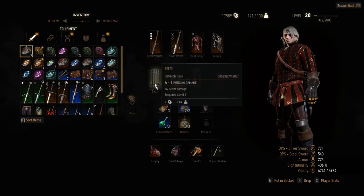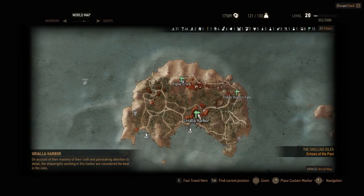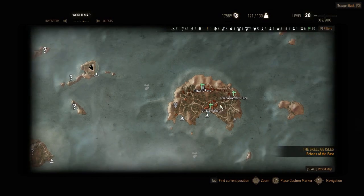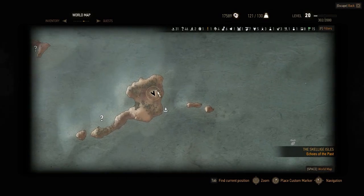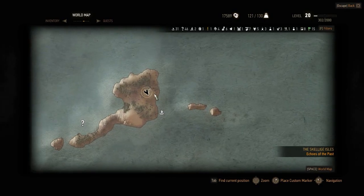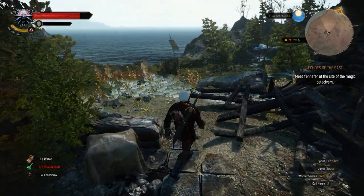It requires level 15. The exact location of this item is on Skellige Island, so you need to go to Riella Harbor, then move a little bit to the left to this first little island right here. You're going to find this on this guarded treasure.